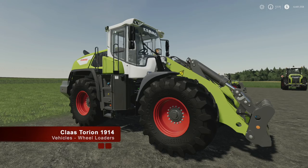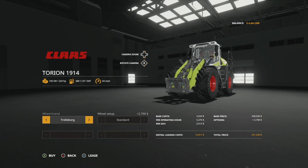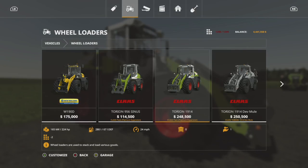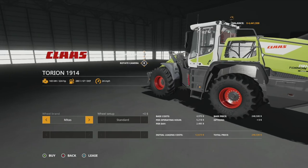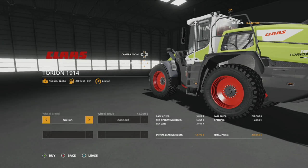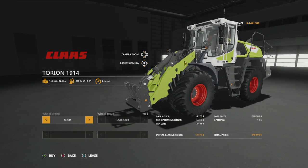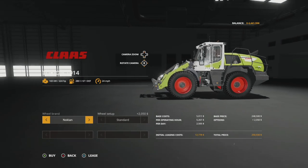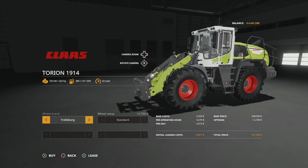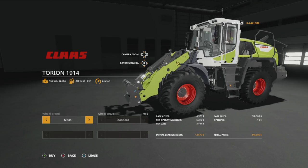The last base-game vehicle is the Claas Torion 1914 wheel loader — the biggest, baddest of them all. Base price is 248,500 but clicking on it immediately changes it to about 251,000. Wheel options include Midas, Michelin, Nokian, and Trelleborg — each changes the price. Michelin and Nokian look amazing; Nokian is the favorite on this one. It produces 224 horsepower, holds 280 liters of fuel, and goes 24 miles per hour.